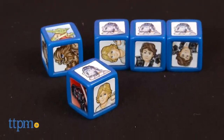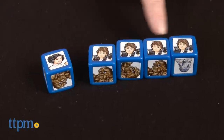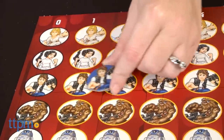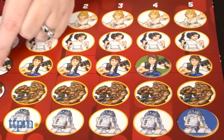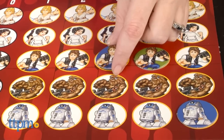Let's say your final roll is 4 Han Solos and 1 Princess Leia. Obviously, you'll get more points with all those Hans, so you would place one of your tokens on the Han Solo space in the number 4 column on the scoreboard. Now, only one token per scoring space is allowed, so if your opponent already occupied that space on the board, you'd have to score 3 Han Solos.